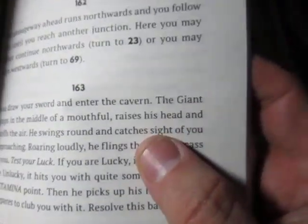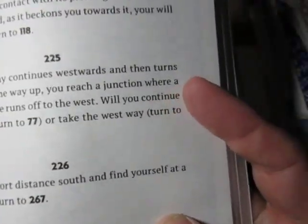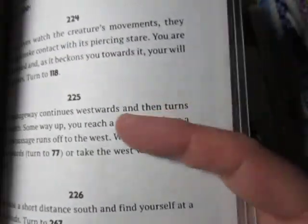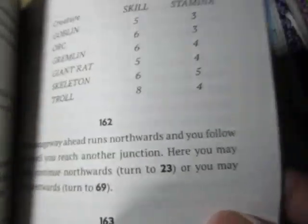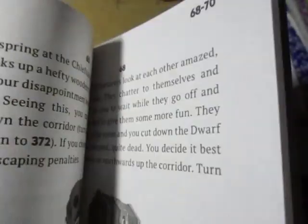I think we have something here. I nearly read 163 — 'You draw your sword and enter the cavern' — but hold on, it's 63, not 163. You've got to pay attention to that. Always double check.